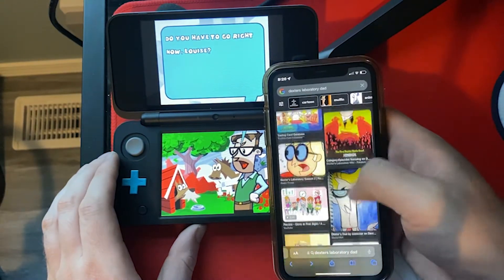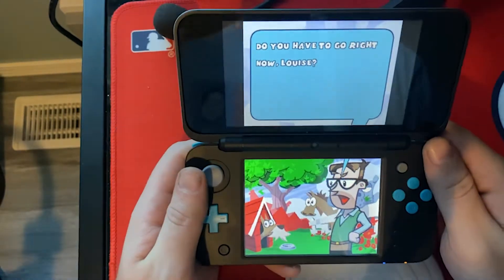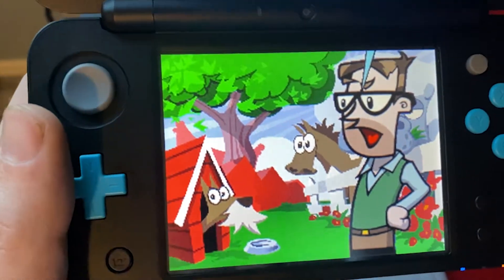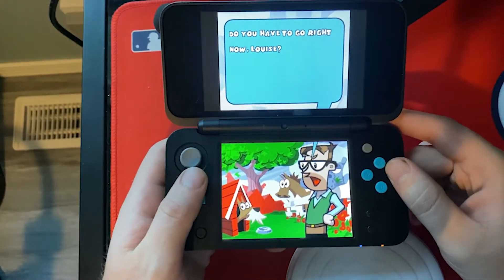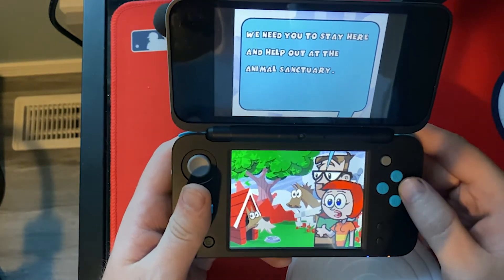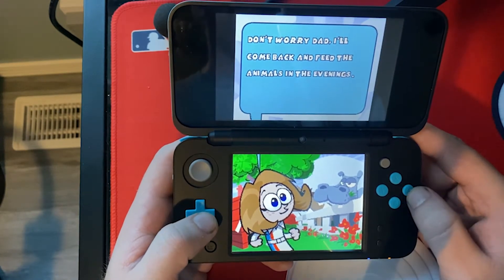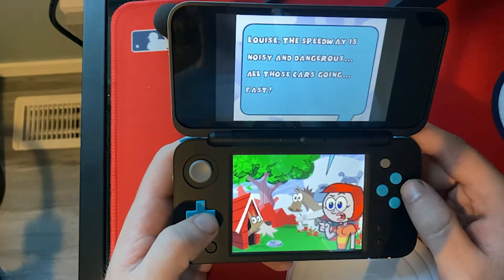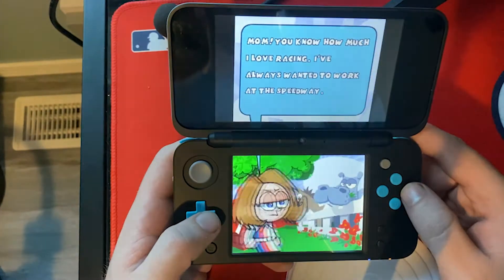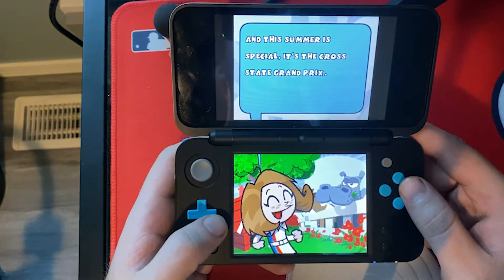Anyway, let's continue with the game. Let's take a look at these sprites in the background — we have a horse, a dog with a mustache. I'm not sure what's going on. The dialogue continues: 'Do you have to go right now, Louise? We need you to stay here and help out at the animal sanctuary.' 'Don't worry, Dad. I'll come back and feed the animals in the evenings.' 'Louise, the Speedway is noisy and dangerous — all those cars going fast.' 'You all know how much I like racing. I've always wanted to work at the Speedway.'